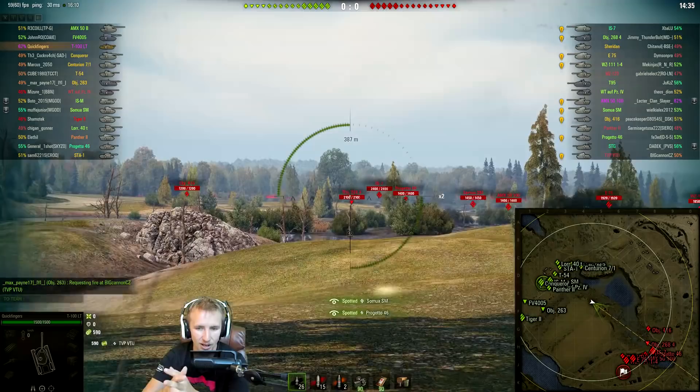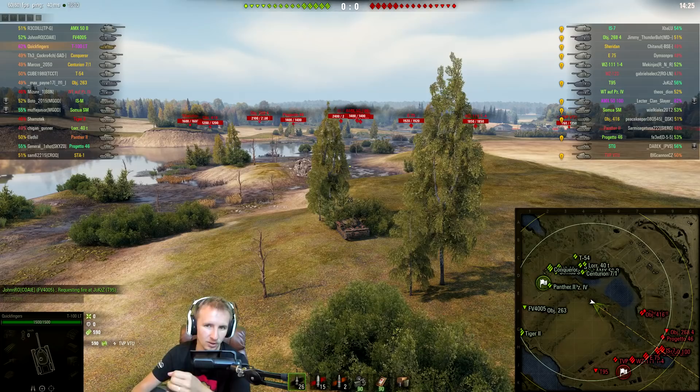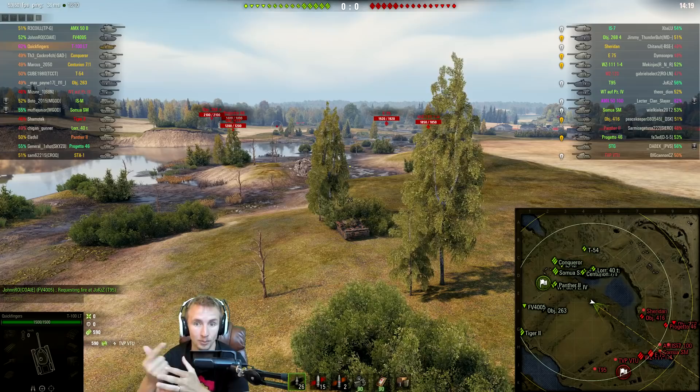These vehicles are capable of some great stuff. The problem with light tanks when they try to scout is that they just don't really have too many opportunities in the game these days, because the maps are more corridor-like rather than being open like Prokhorovka, Malinovka, and Muravanka.